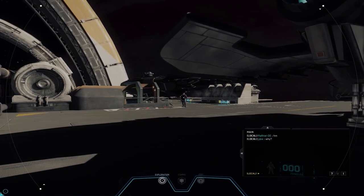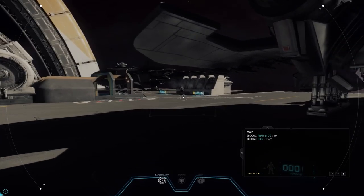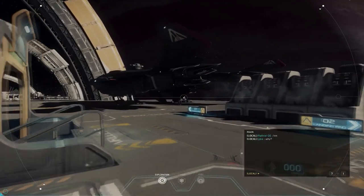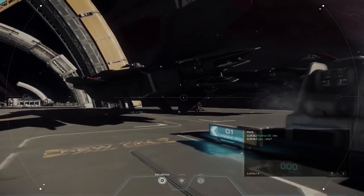Hi guys, I'm Kinto and this is Star Citizen. Today I'm going to show you how you can use a ship as a beacon for deep space and get there with another ship using the quantum drive manually.